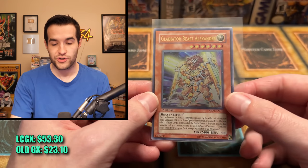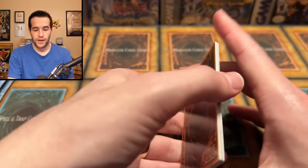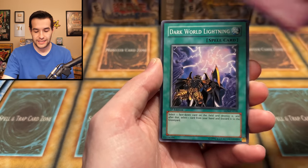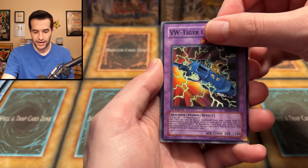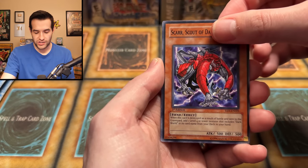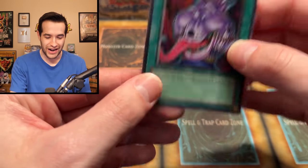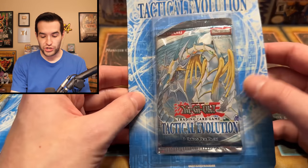Did we get two ultimates out of these Gladiator's Assault packs? That is insane! We once pulled an Ultimate Rare with no name out of a Gladiator's Assault pack — that was our best Gladiator's Assault opening ever. Gladiator Beast Alexander — that is a super sick pull. I don't know if this is going to be enough, but this could have potentially won the battle. Very nice pull for the old school packs to potentially beat a Legendary Collection GX. Speaking of ultimates — Elemental Energy, your turn. You've got a lot of nice hero ultimates we could pull out of here.